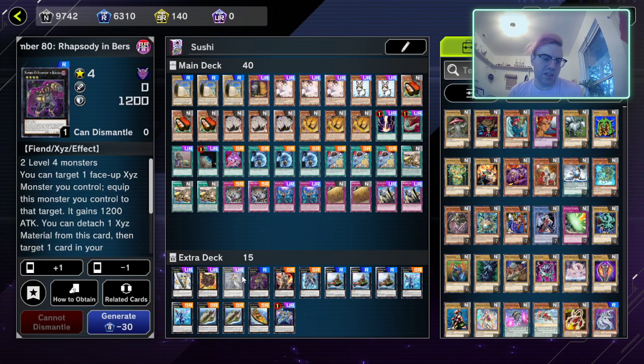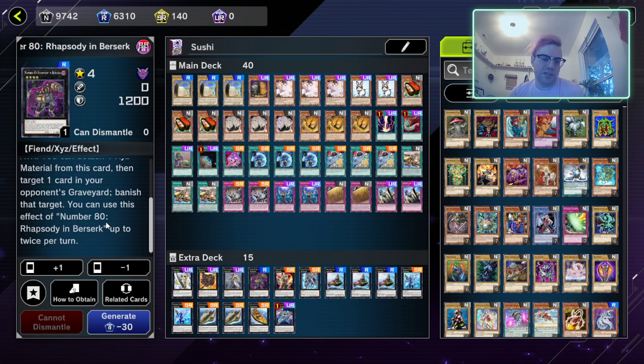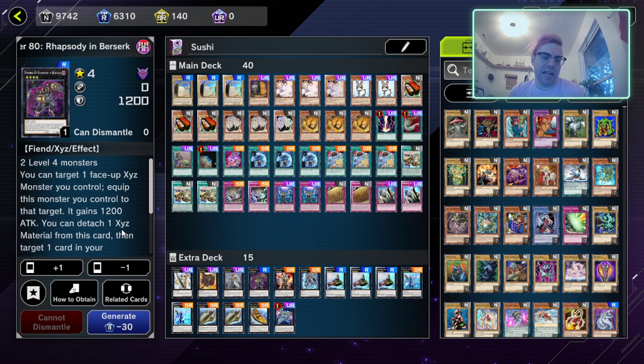Next we have Number 80 Rhapsody in Berserk. You can target one face-up XYZ monster you control and equip this card to it — it gains 1200 attack. You can detach one XYZ material from this card to target one card in your opponent's graveyard and banish it, up to twice per turn. I use that effect a fair amount to remove problem cards like DPE from my opponent's graveyard, and then I attach him to a Gunkan to give it attack power. I feel like it's overlooked in this deck.